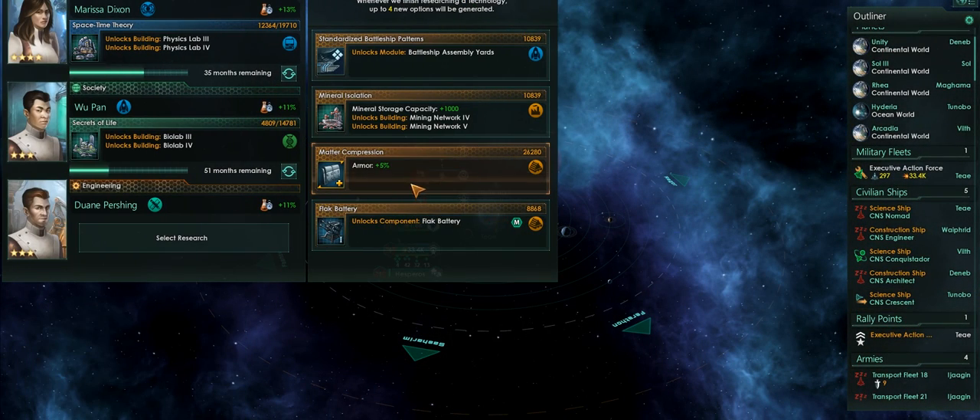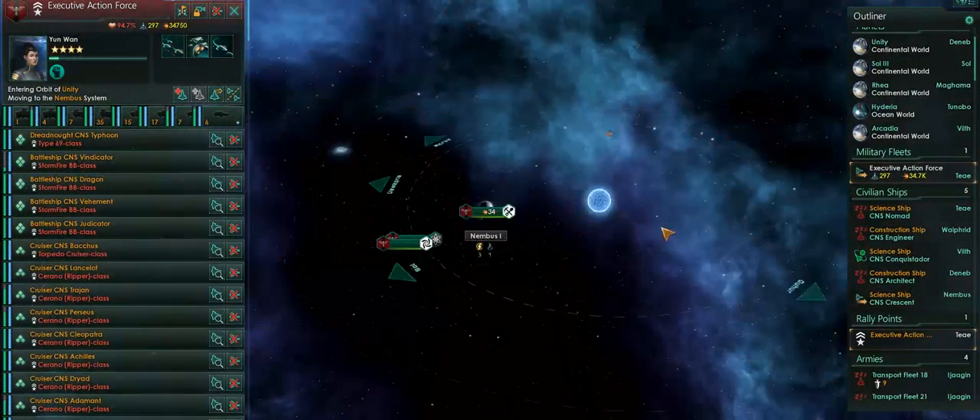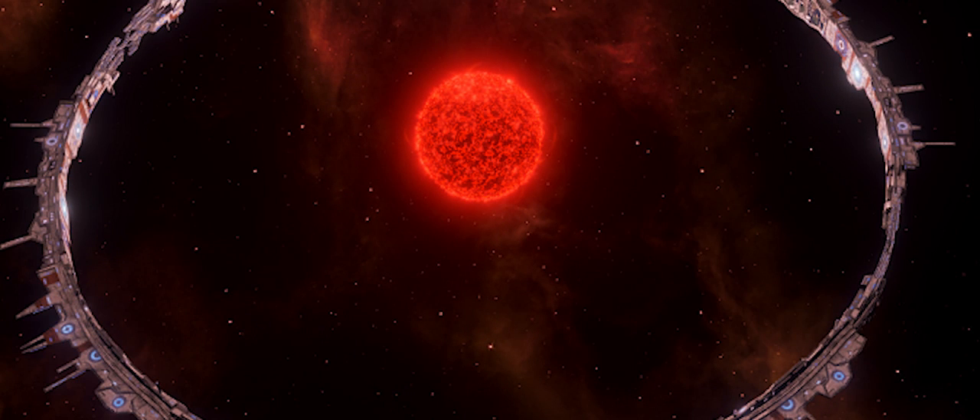In addition, we're going to get habitat stations, something that we've already talked about before. Habitat stations will allow you to build new areas of bi-planets, allowing you to get more population. Of course, the ring worlds do the same thing, and habitat stations are basically that on a smaller scale.